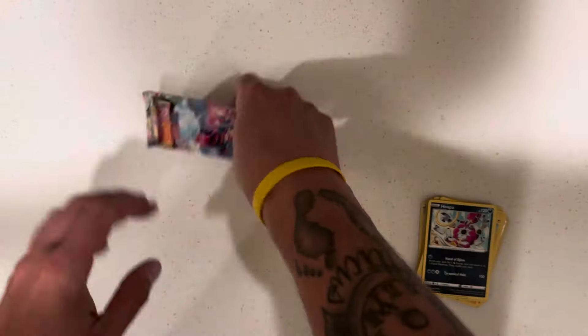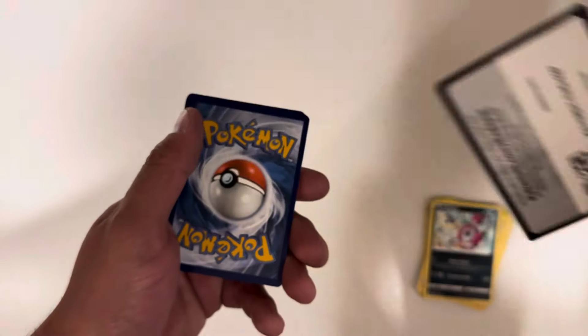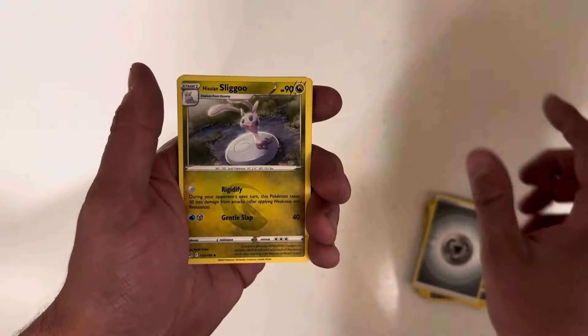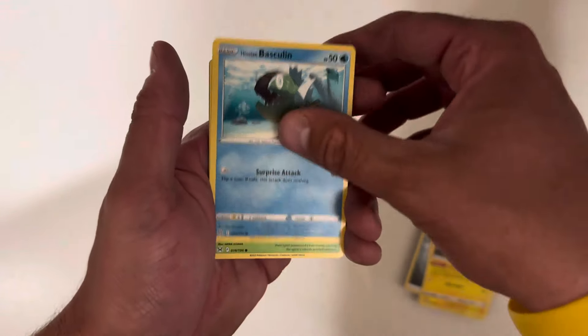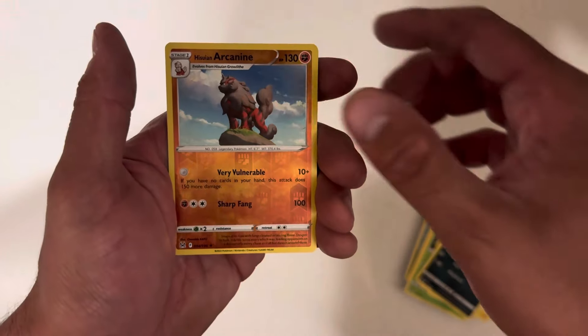Last pack right here — Lost Origins. This one doesn't feel thick. A lot of people say these are repacks. I don't know what they mean by that — whether the packs were put together with bad cards, or these tins used to have old Sun and Moon packs or something like that. Steel, Sligoo, Little Miss Lady, Electric, Basculin, Phantom, Murkrow, Hisuian Arcanine, Clefable. What a bust, man. $25.